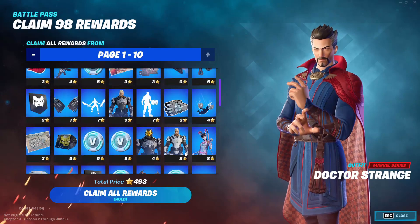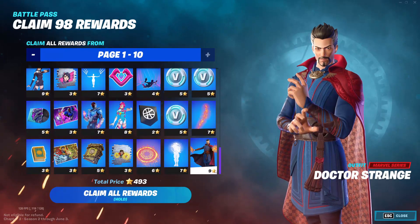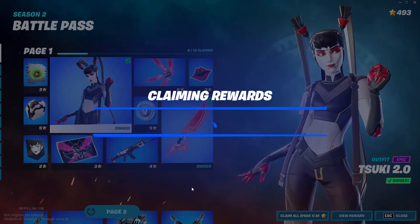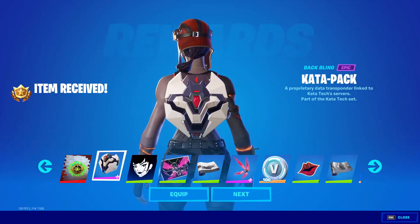Okay nice, I will get all these rewards in the same day. Let's claim. The first one — the nicest brave though — Kata back bling, nice one.